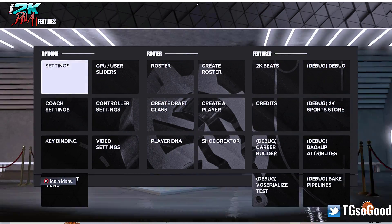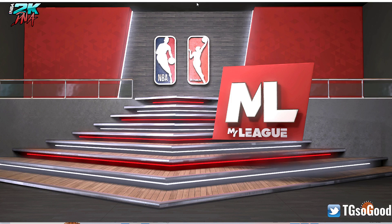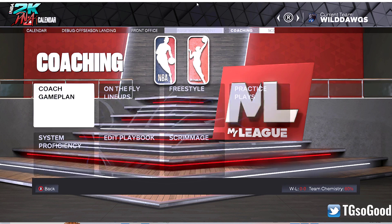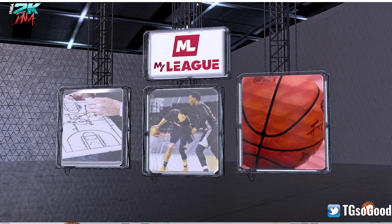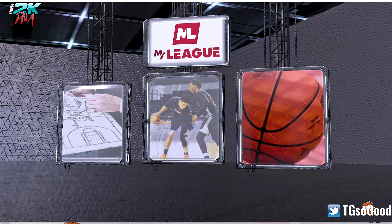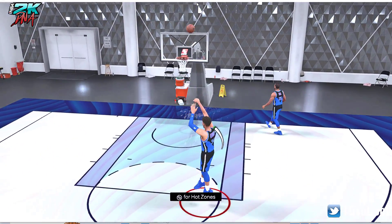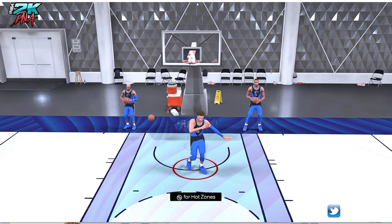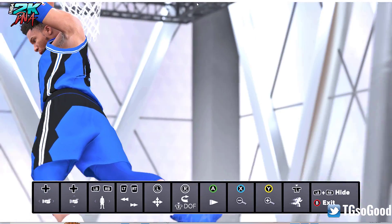There are a few other things you can do with that, such as instant replay. When you're in MyLeague and just doing a freestyle practice, normally you don't have the instant replay option. But with the Unlock Debug Option, it should have instant replay — and yeah, now I can go into instant replay while doing freestyle in MyLeague.